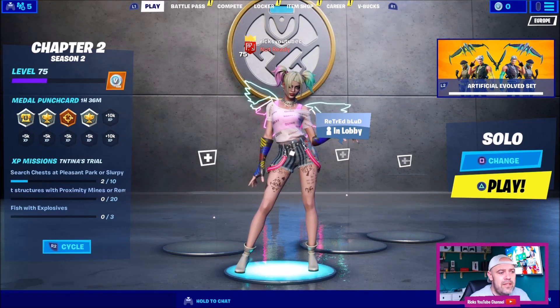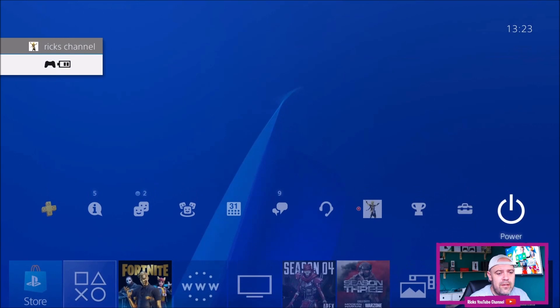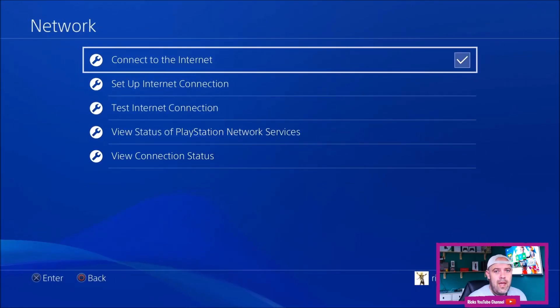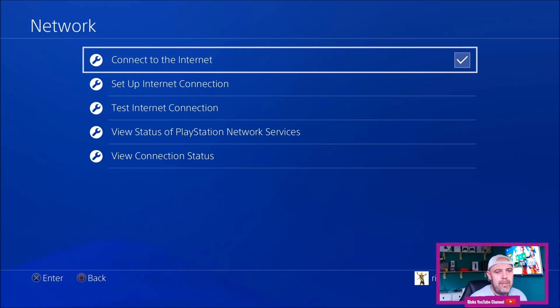You don't have to be in the game. Just press the PlayStation button, go up to Settings, scroll down to Network, and then scroll down to Set Up Internet Connection.